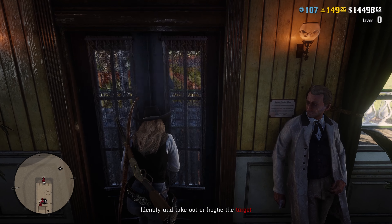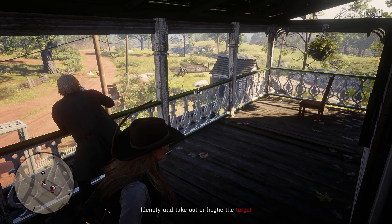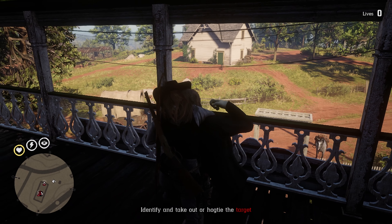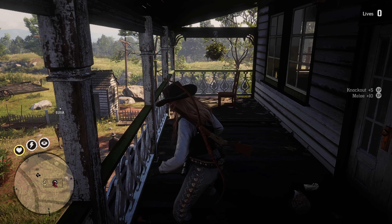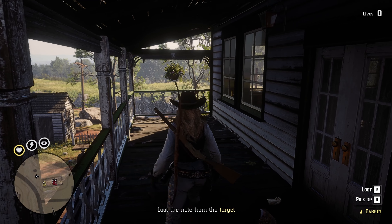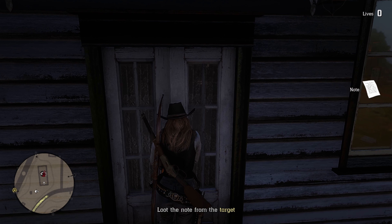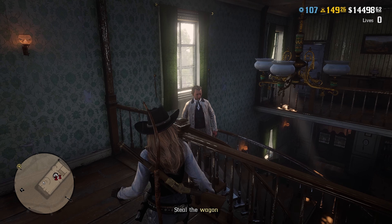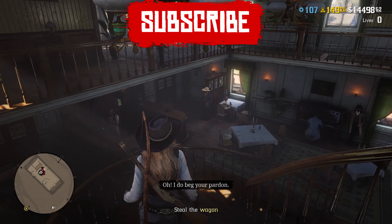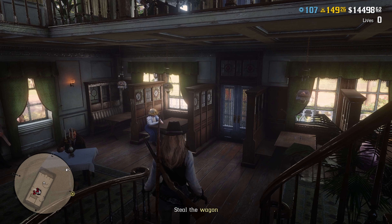Open the doors to the balcony and make sure they are closed behind you before you approach the target. If you're on PC, just go behind him and press F for a chokehold that will bring him down. Do not attempt to hogtie him or put him in a chokehold from the front, because he will call out and all the guards will come. Once he's on the ground, loot his body for the location of the wagon and exit the balcony. You will have to go down to the ground floor before the guard returns, but all the NPCs will be none the wiser and you will be able to leave peacefully.